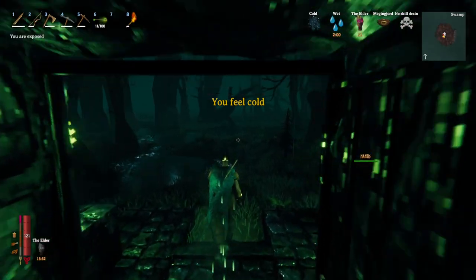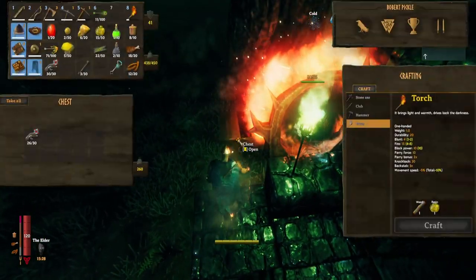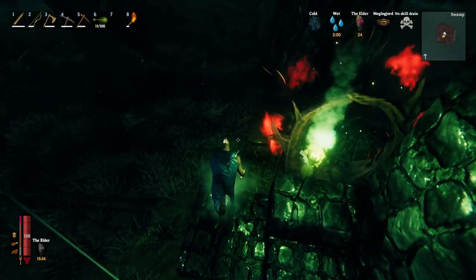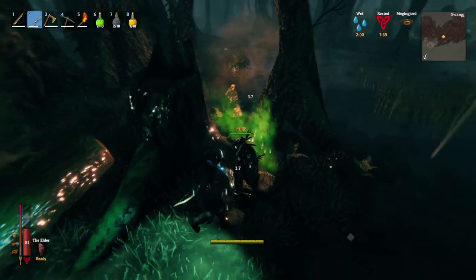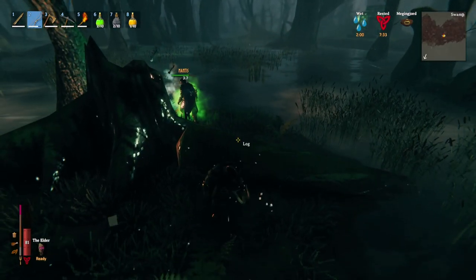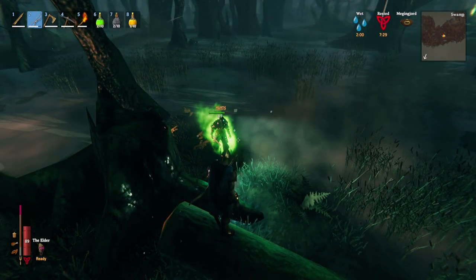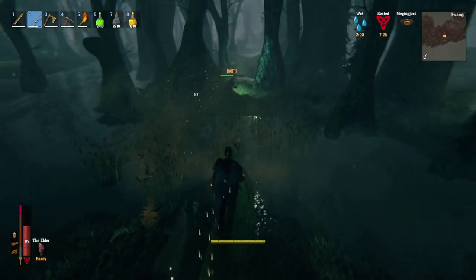Oh no no no no — I put a chest down, put your iron in it and go through the portal, because you can't take it all. Then we can come back and grab it and head for the ship to drop it off. Oh draugr — that's poison. This is the reason why I keep getting shot in there.